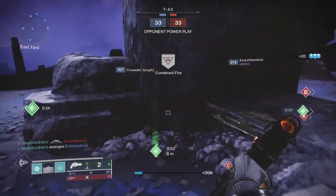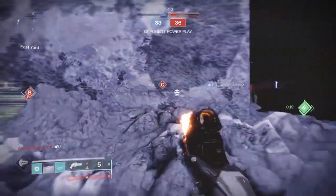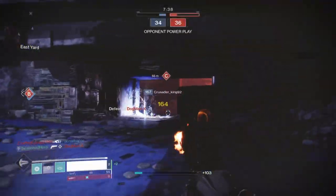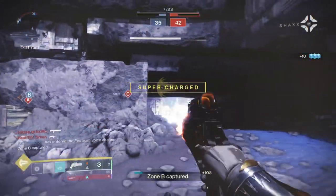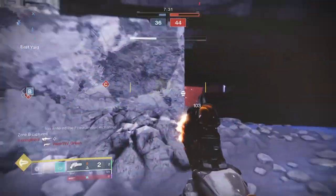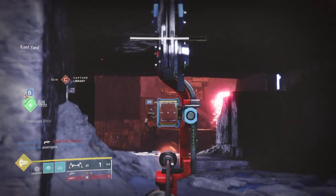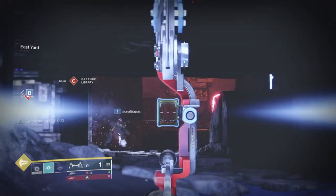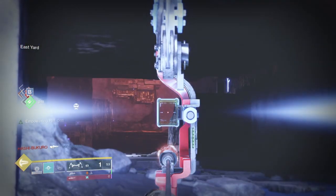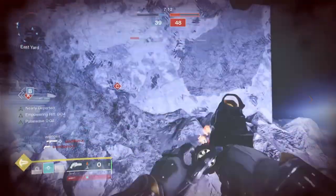Since this is PvP, the exotic has a lot more usage in terms of activating, which we can use to our advantage without needing to rely heavily on investing in just our recovery stats. Ionic Trace will provide energy for all of our abilities per kill we make, allowing us to utilise our grenades, rifts, and ball lightning to their full advantage. The Pugilist perk will work alongside the Stag's perk, so the moment we are injured we get a boost in reload speed and also gain rift energy. We also have a super that we can briefly activate and save on the fly.